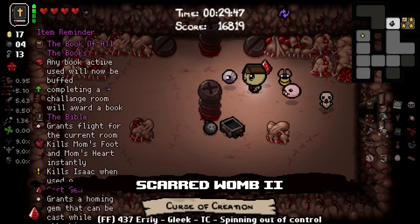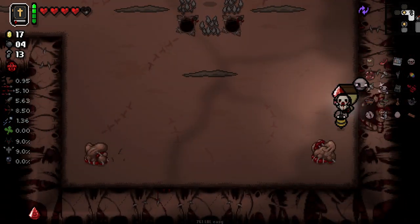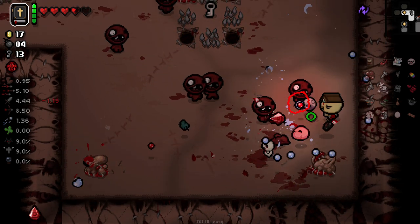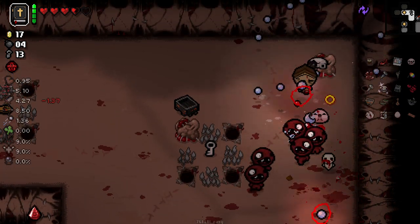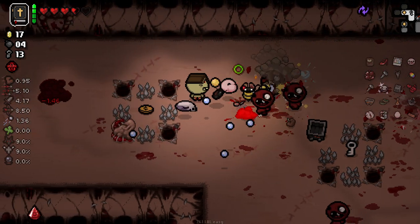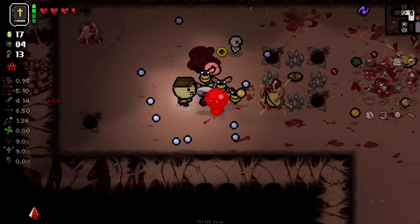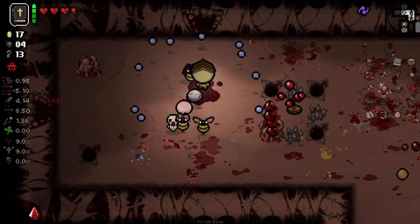Let me go and kill Mum first because I've got the ability to kill it instantly. I'm assuming by buffed it just means it gets used twice. Oh my god, I lost my Morbid Heart! These enemies take too long to kill! Damage sucks butts in a butt.